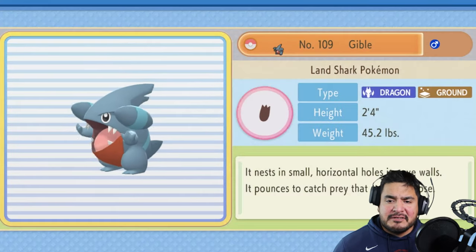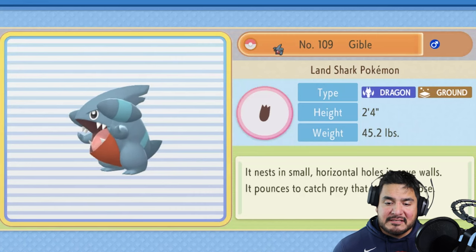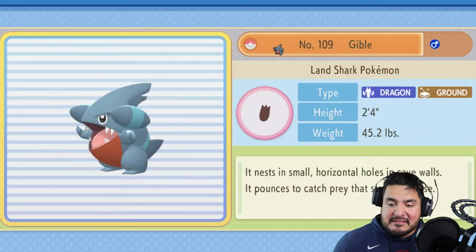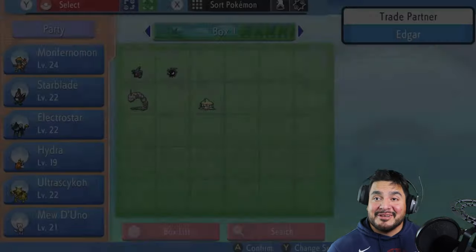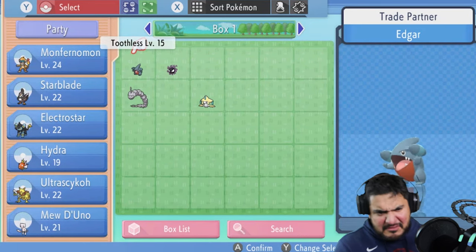Thanks to the experience boost with traded Pokemon, this is going to be an easy thing. Here it is — we got ourselves Toothless the Gible! Its data is coming in. Land Shark Pokemon, both Dragon and Ground type. It nests in small horizontal holes in cave walls and pounces to catch prey that stray too close.